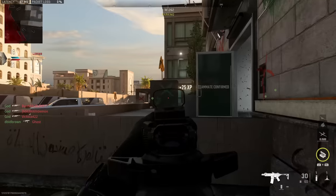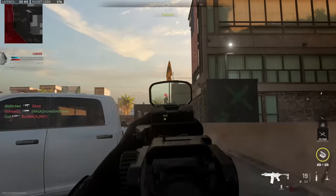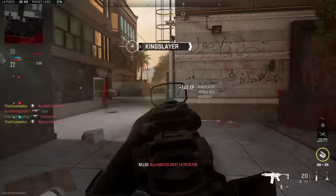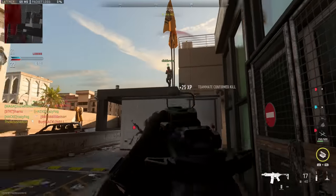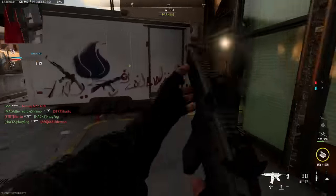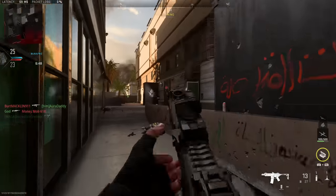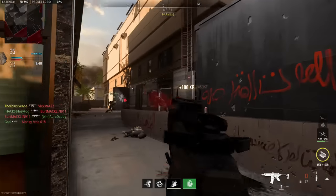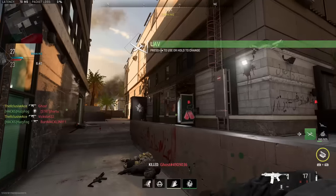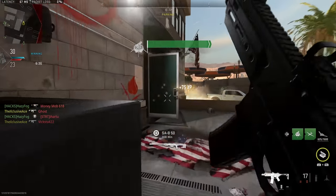That's going to wrap it up. A big thing to point out — if you've seen the underbarrel video — is that muzzles are actually going to help the most out of any attachment category when it comes to recoil. They are way more impactful compared to underbarrels. So if you're conflicted between putting a muzzle or an underbarrel on and you want the best recoil possible, go with the muzzle attachment.